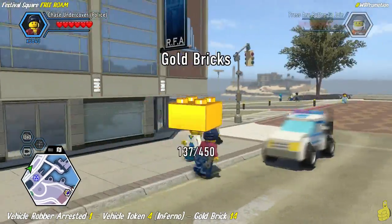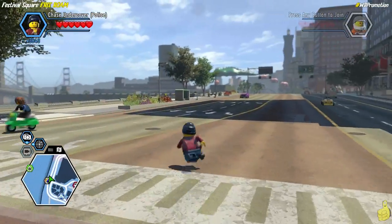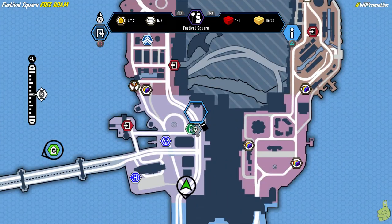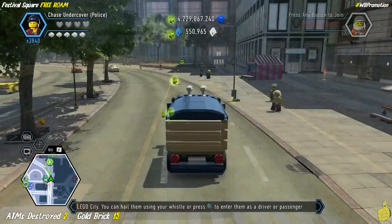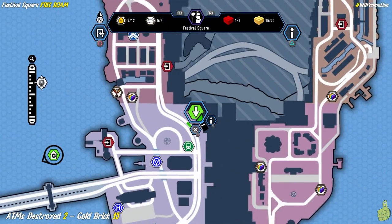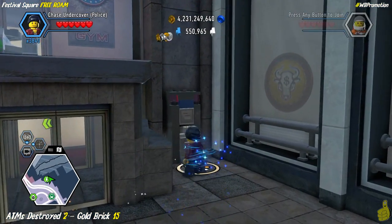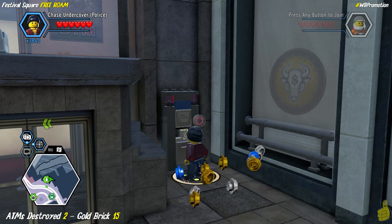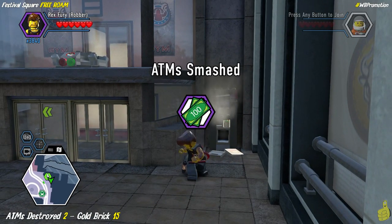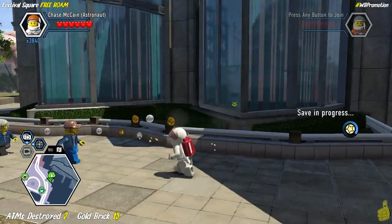Next up we actually have to make our way back to the area — we are nowhere near where we are supposed to be. I'm looking for a car with boost but no such luck, so I hop in the old delivery truck. We fade to the area we're supposed to be. We're officially in the northeast corner of Festival Square Free Roam, in the far upper right-hand corner. Pay attention to the ATM in the corner by the bank — withdraw some money first and then switch to the criminal edition to knock its block off. We've officially got both ATMs destroyed and 15 of our gold bricks.